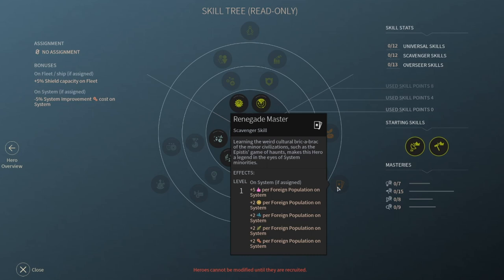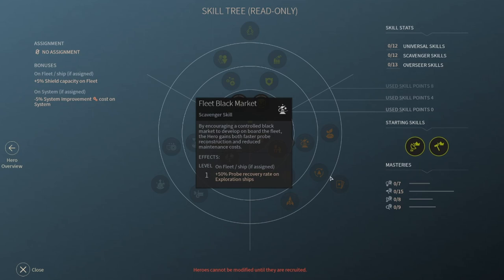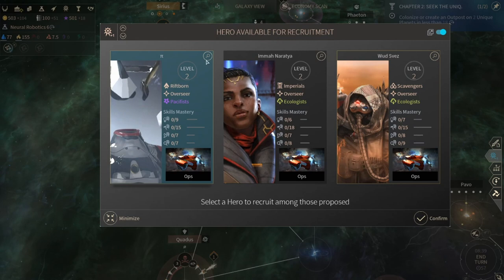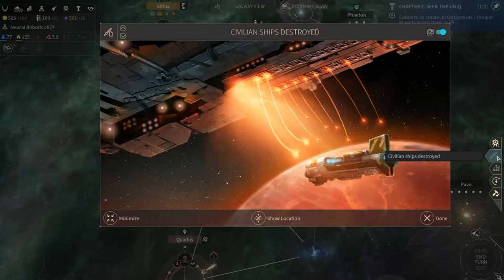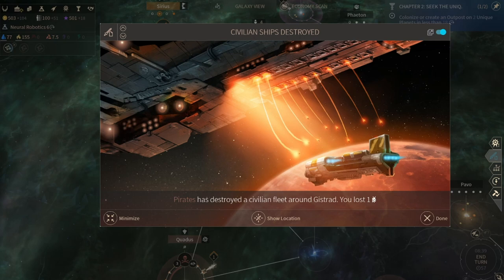So we have three governors - interesting. That's for foreign population on system - foreign, I believe, is not your own, not the main population - and we will mostly have foreign population. I think I'm going to go with the Riftborn one just because it's thematic to keep with that. So we'll go with the Riftborn hero.